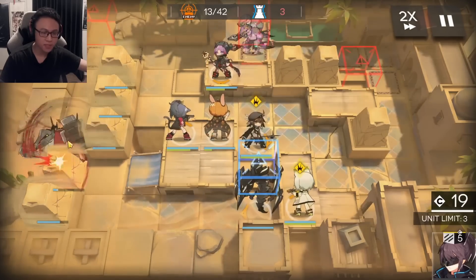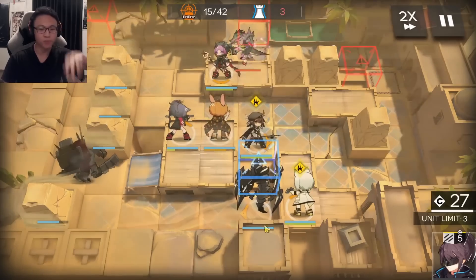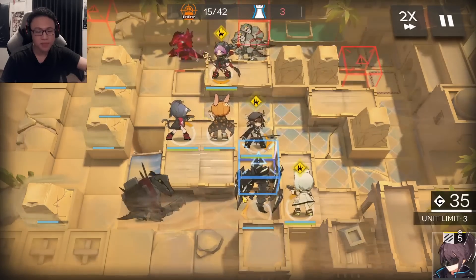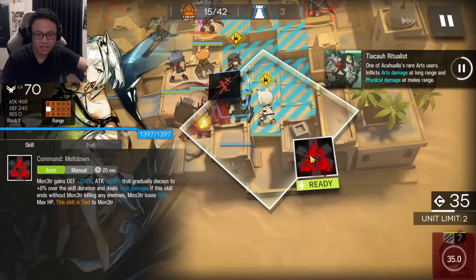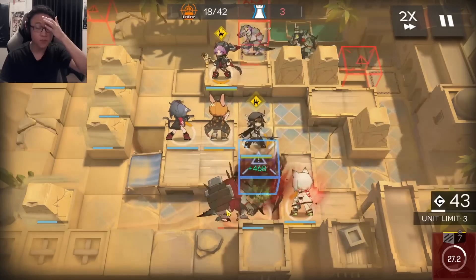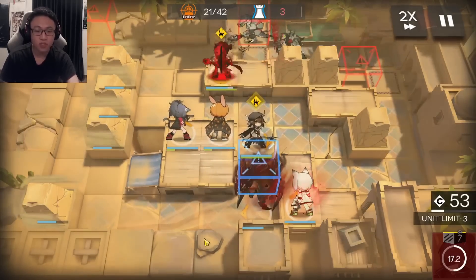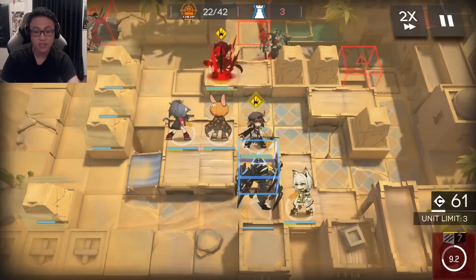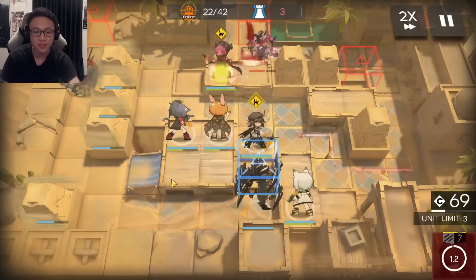Whenever the Tiakao Brave is approaching the summon, you want to put your Fast Redeploy right in front of him. Do you see this crocodile coming in? Place Yato and then activate Calcite's skill. The reason you're doing this is that if you make the summon face-tank the Tiakao Brave directly, there's a good chance the summon will die. So we're placing the Fast Redeploy there so the summon can deal some damage to it first, then do whatever tanking is needed later.